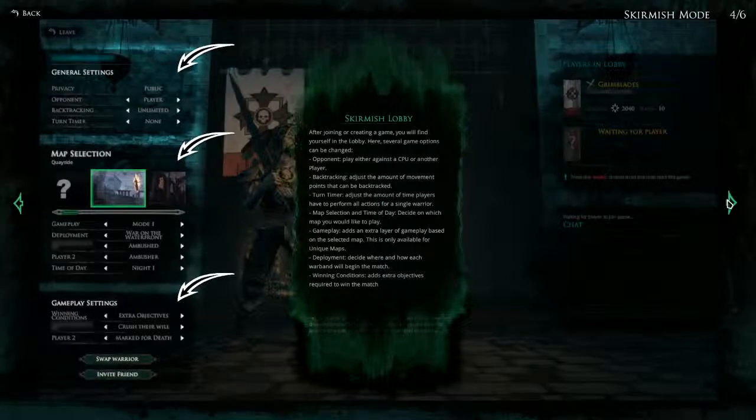Next is the Skirmish Lobby. After joining or creating a game you will find yourself in the lobby, where several game options can be changed. Opponent: play either against a CPU or another player. Backtracking: adjust the amount of movement points that can be backtracked — so we could make it more difficult or stick with our choices from the get-go. Turn Timer: adjust the amount of time players have to perform all actions for a single warrior. Map Selection and Time of Day: decide on which map you would like to play and at what time — day, night, or similar.